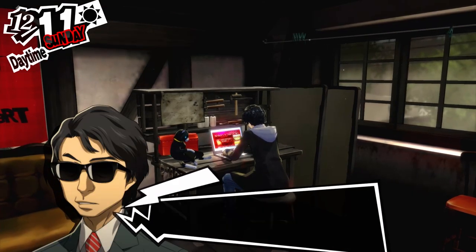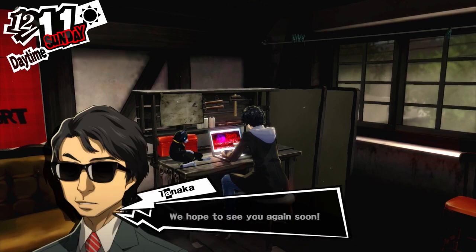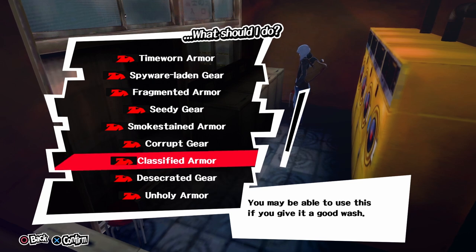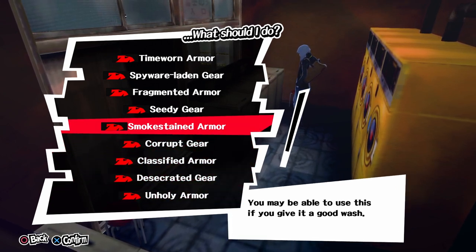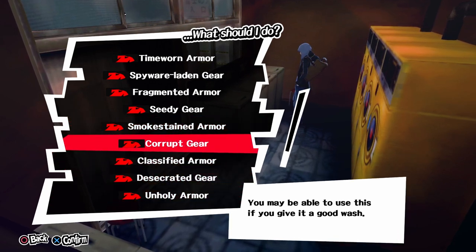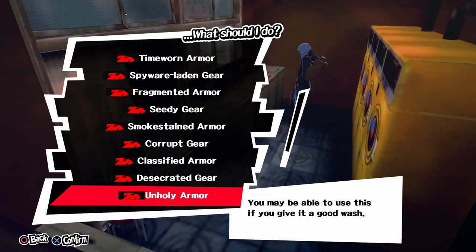Next time you'll be able to buy anything interesting from the Shady Commodities shop is from the 11th of December. The two items are Unholy Armor and Desecrated Gear. I think you're only able to buy them twice per playthrough because of time restrictions, so make sure you buy them from the first day they're available. I suggest you save before washing, because every time you wash something at the laundromat, the item you use can become one of four different armors — one for men, one for women, one for Morgana, and one that is unisex. So it's recommended that you only wash one item at a time, because the chance of getting something you want from one item is 25%. If you wash two items at the same time, the chance of both items being something you want is 6%, and for three items it's 1%.